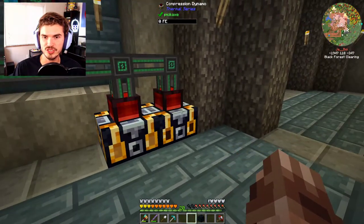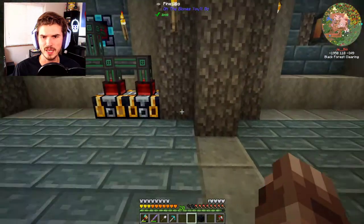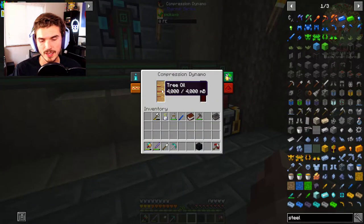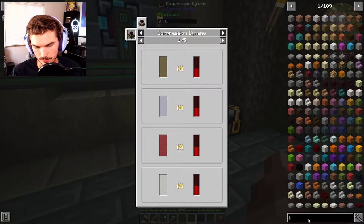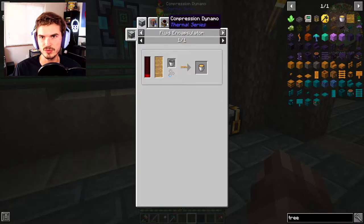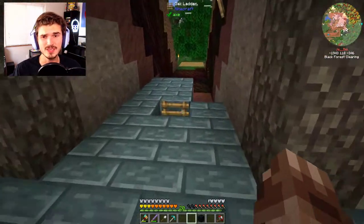We now have two compression dynamos going. One is running on creosote oil, which we've had backlogged from our coal coke generation over on our main area. I also put in another compression dynamo to utilize tree oil to produce power, because tree oil really does get you a lot — we looked at it in a previous episode. Tree oil in a compression dynamo will get you a million RF per bucket, which is really good and relatively cheap to make.